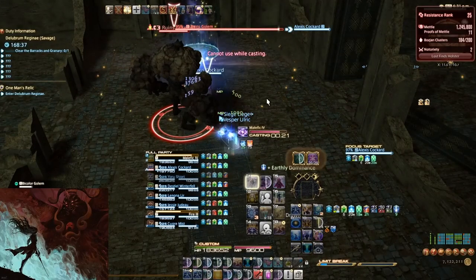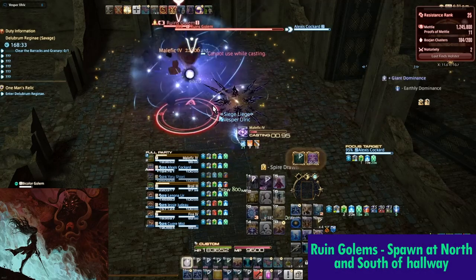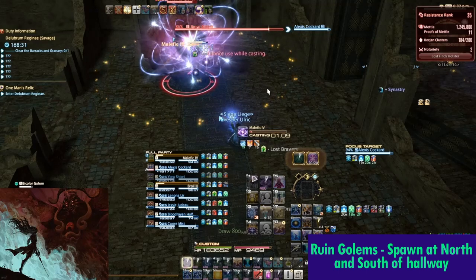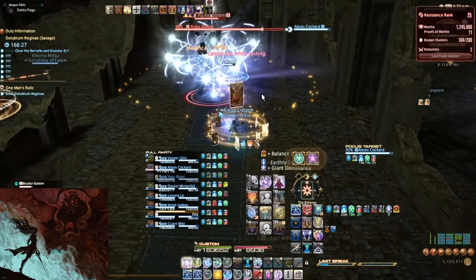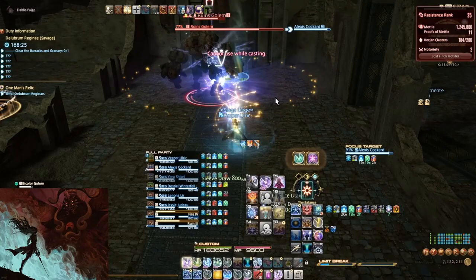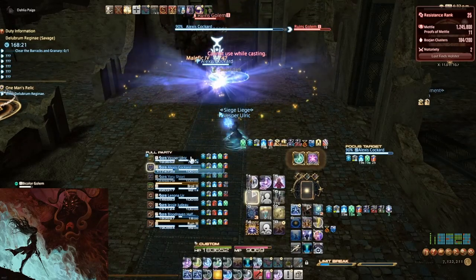But before we continue, let's quickly look at the Ruin golems. Periodically, at the northern and southern end of the hallway, Ruin golems will spawn. We will have a tank take each one with a healer assigned to keep them up. These golems will tether to the first person who attacks them and they will auto-attack for low damage. Tanks should ensure they are kept where they spawn to avoid any hiccups.